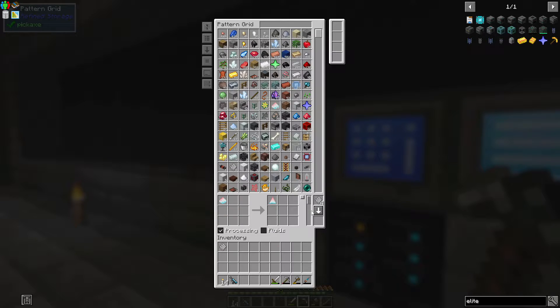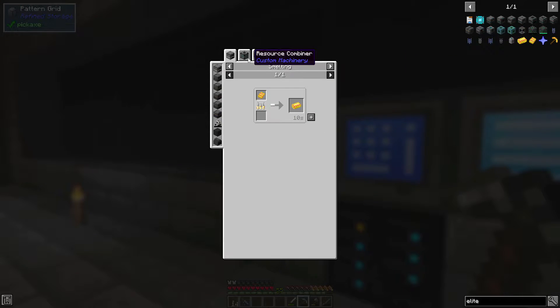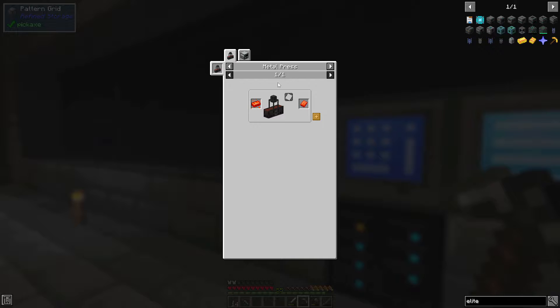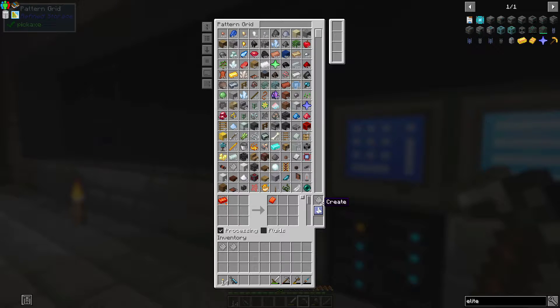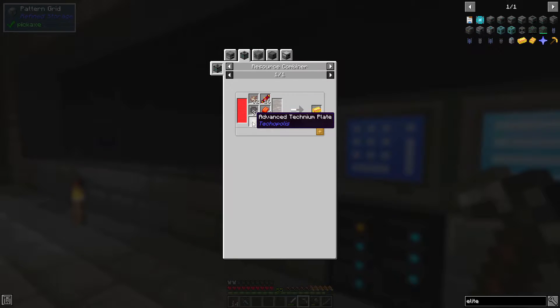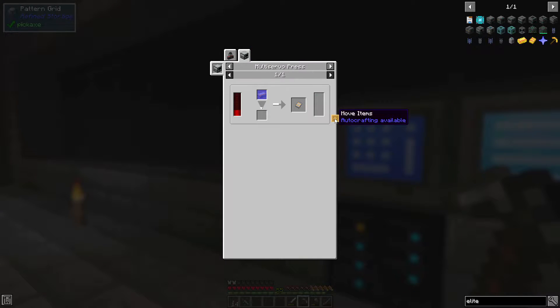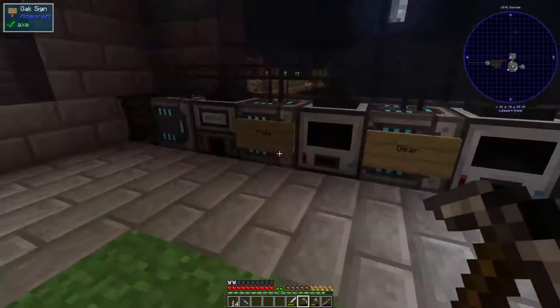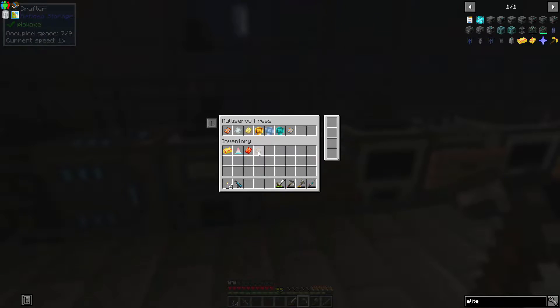This needs to be crafted. Notice how to do those signinium plates — boom, it knows how to make that. I already taught it that off camera. And then we should just be able to throw things in here.